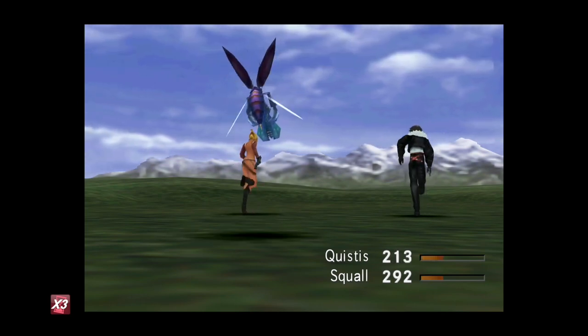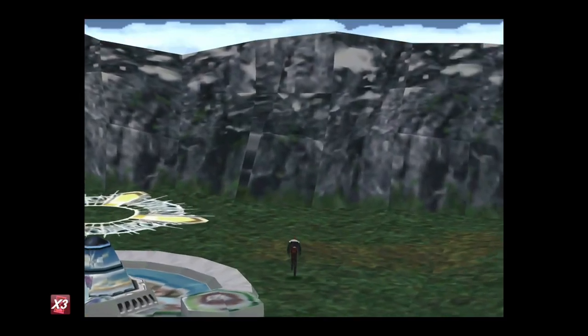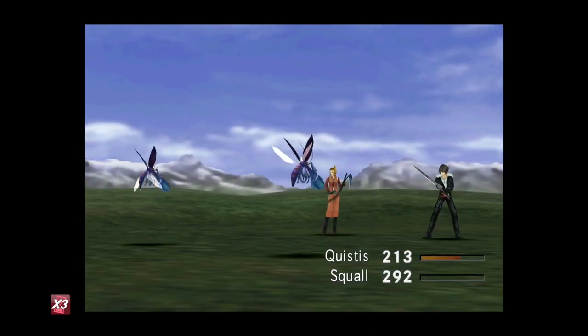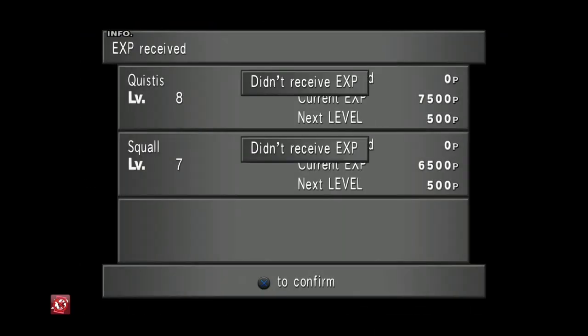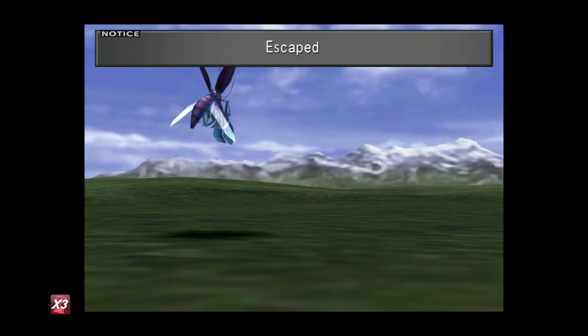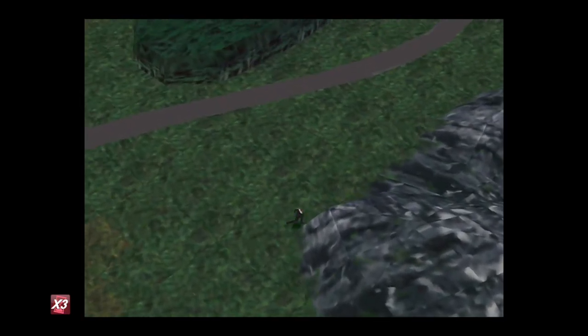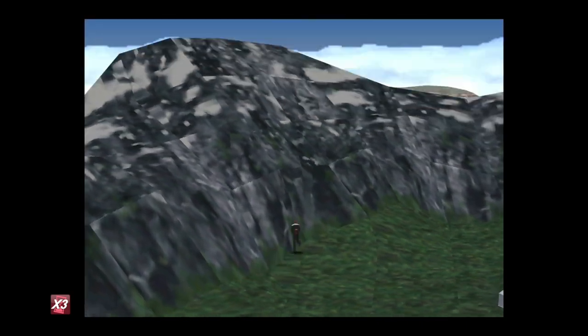Now we're outside the Fire Cavern. What you want to do is head to the mountains to the north. It can be a bit difficult to orientate yourself on this map sometimes, so just head to the mountains and run alongside them until you find a specific enemy — the Glacial Eye.